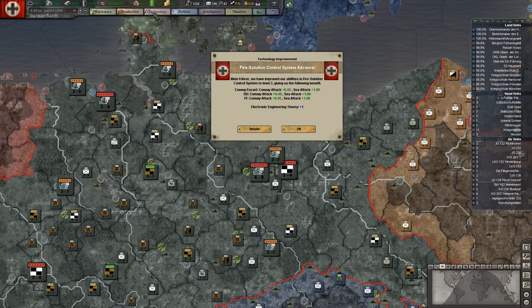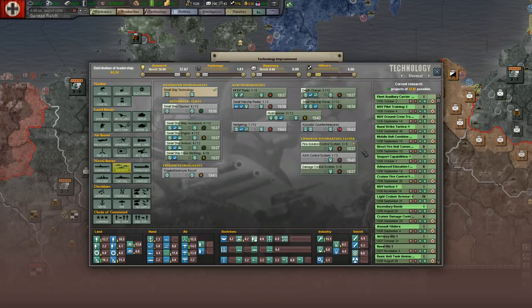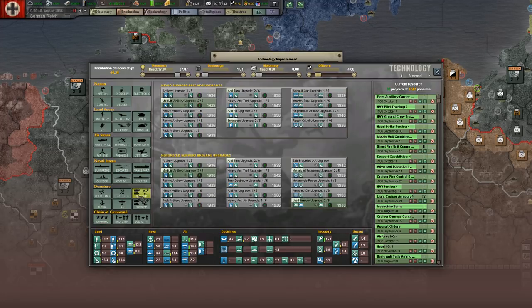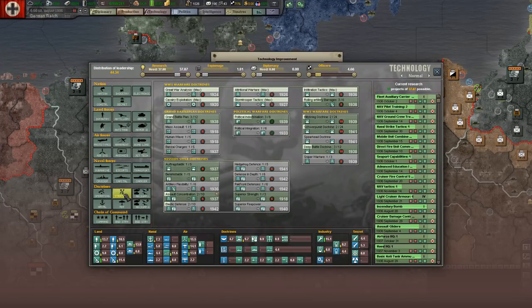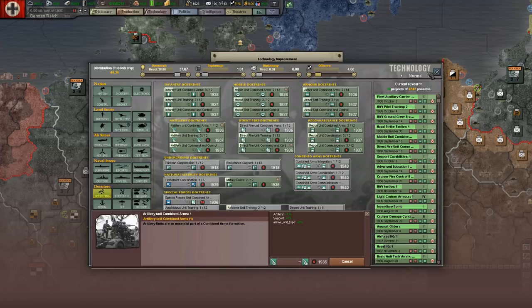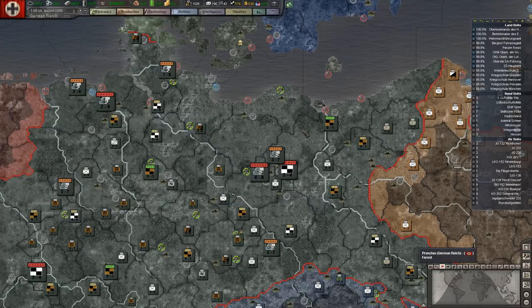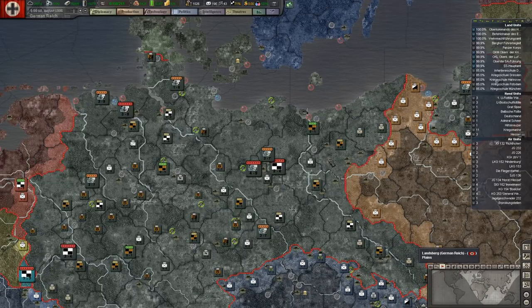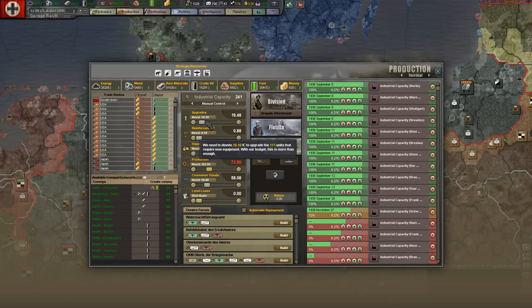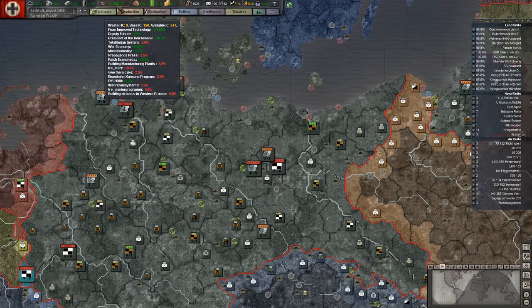Fire control solutions have advanced for our light vessels. Well, we'll stop that — we're up to 37 and we're still in 36. I think we have more important 37 techs, especially if we're going to be pushing ahead, which we are already obviously. So we're still at 2.41 with all our ups and downs. You can see the Pioneer program down 3%, building air bases in West Prussia — that'll go away fairly soon. Sooner than the Pioneer program will, that's for sure. So that will get us about 5% there.